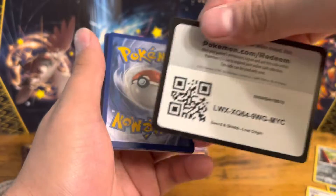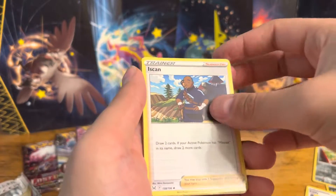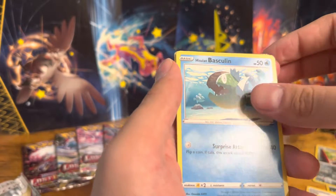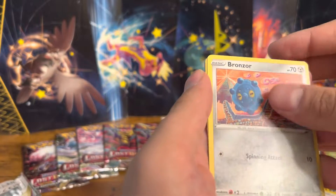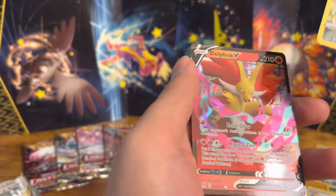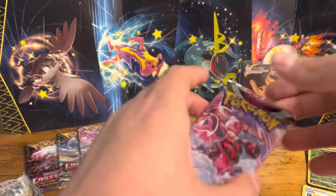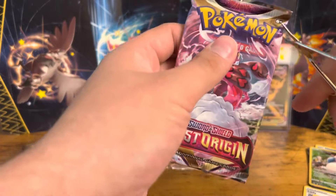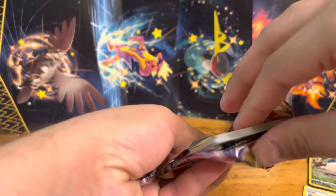This is going to be our fourth pack. Here's another code card. Four to the front. We've got Energy, Isken, Dotler, Panic Mask, NK, Hisswin, Baskulin — that was a bit of a tongue twister. We've got Jinx, Makuta. We got another hit — Bronzor, and a Tag Team Snorlax. This is a nice one. We got Delphox V — not the hit we were looking for, but two very good cards. That's my second Snorlax now, so I may put that one up on eBay. If you guys don't know, I put all my duplicates up there — it helps support the channel.